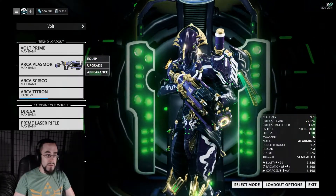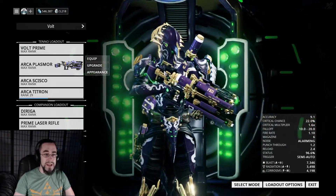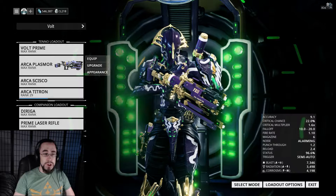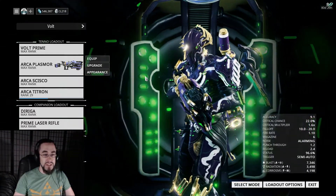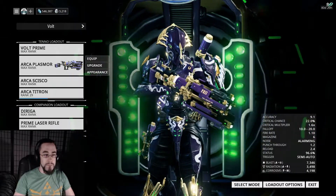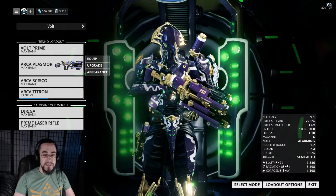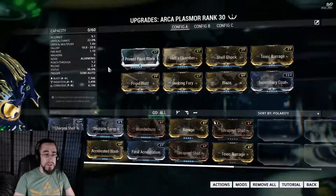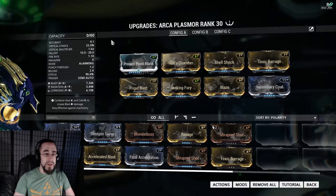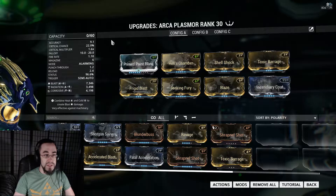The first weapon I'm going to show you is the Arca Plasmore — that badass Corpus shotgun we all got to see at TennoCon. It is finally here, and it looks amazing. I love how big this thing looks. It has some numbers to back up its look. What I've got it modded for — this only cost me one Forma, and it's potatoed.